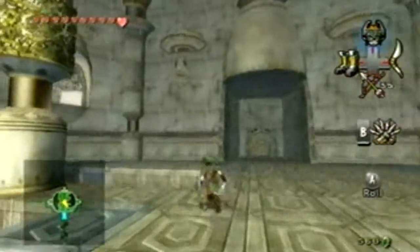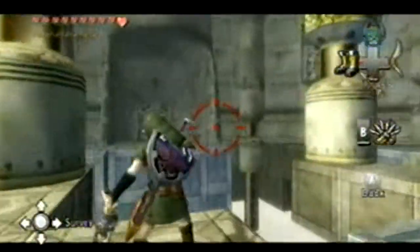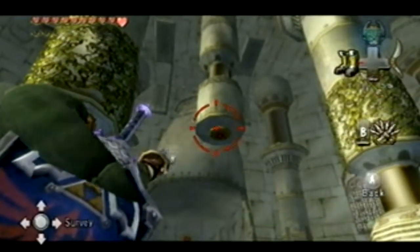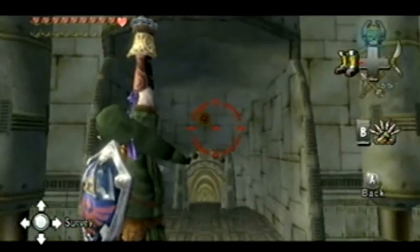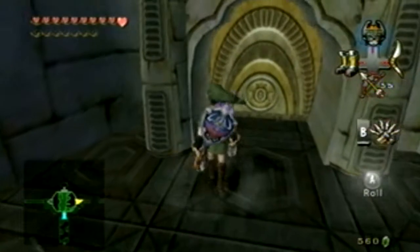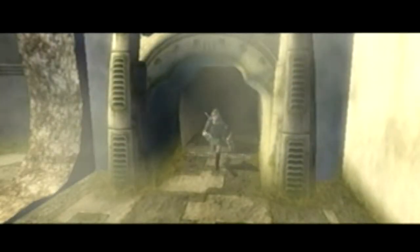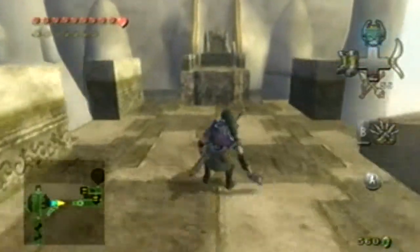Hey everyone, welcome back to Let's Play The Legend of Zelda: Twilight Princess! In the last episode we took on the mid-boss and got the double clawshot, which is better than the single clawshot. In this episode we're going to head back to the room where the red-eyed dragon thing destroyed the bridge, because now that we have the double clawshot we can go back over there and get some treasure chests and other exciting stuff. A couple videos ago we couldn't do everything here.